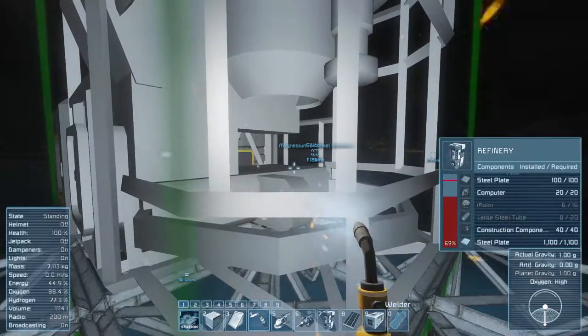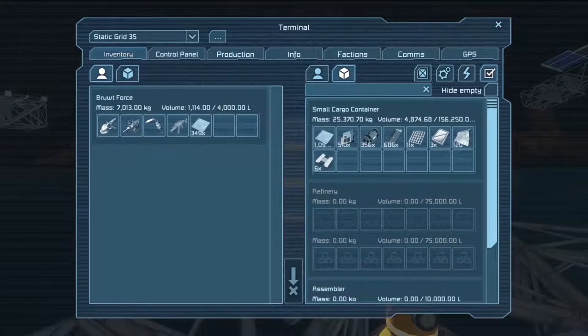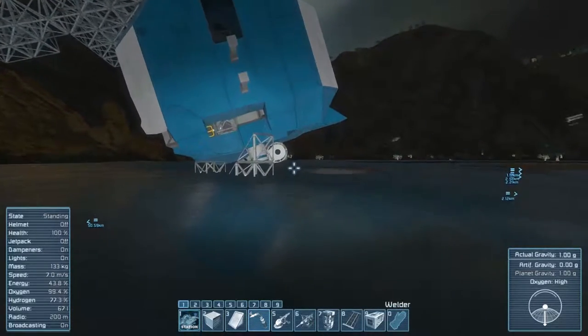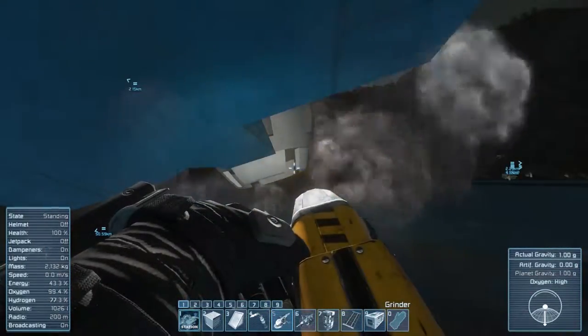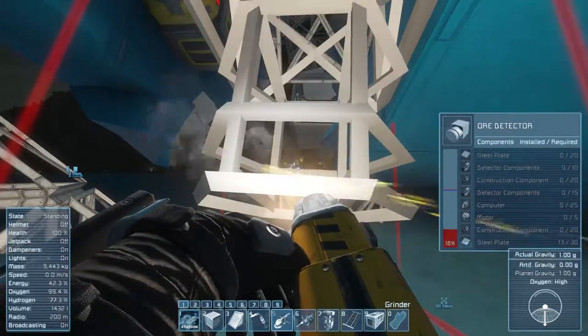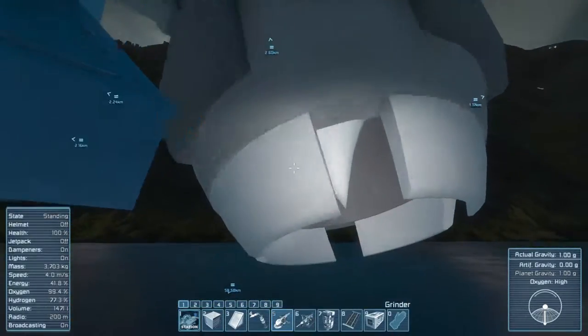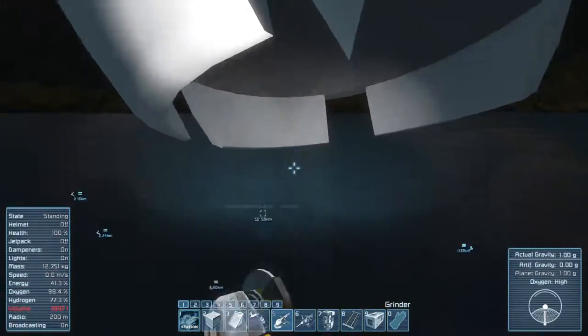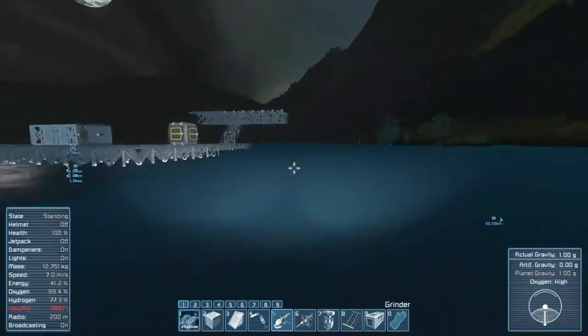Steel tubes and motors — I think we're actually going to have enough to get those up and running. No, I don't have any motors left either. But if I grind down that engine, that will give me a bunch of motors. I want to stop grinding some of this down — keep an eye on my volume. Those thrusters need to come off as well. Run out of space. I think those are the only components liable to be destroyed if that topples over.